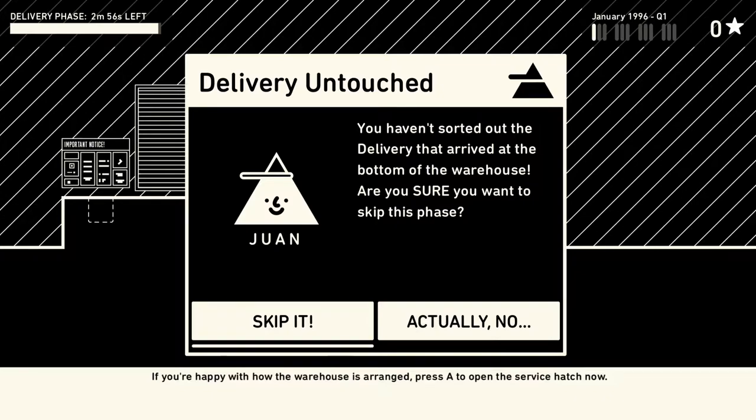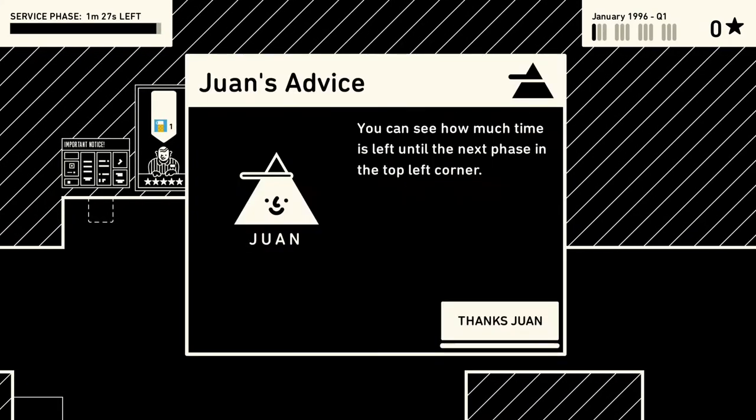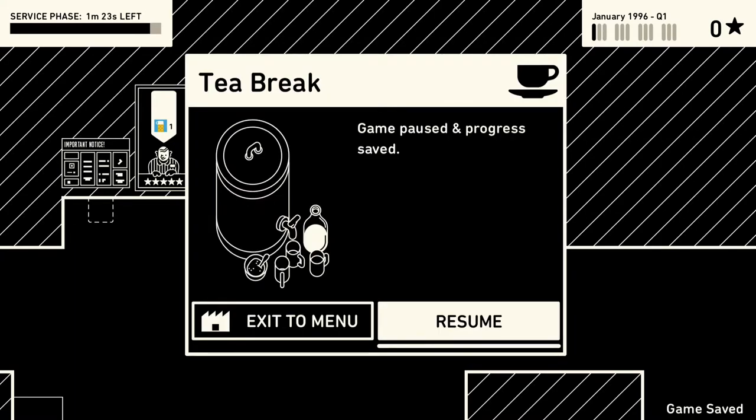If you stay in the time clock box at the beginning of the service phase, go ahead and ignore Juan — he's being annoying. Press Start. In the bottom right hand corner, you will see that the game has saved. And now you are going to exit to the menu.